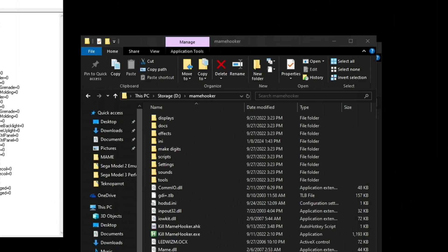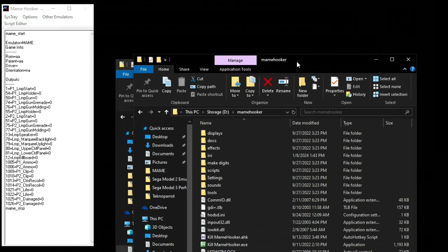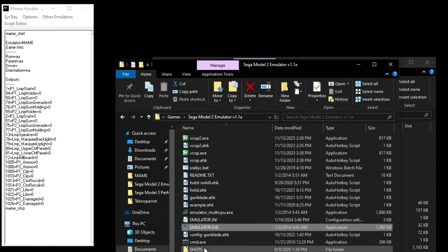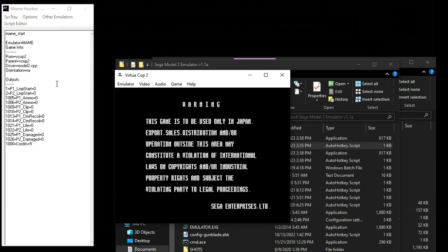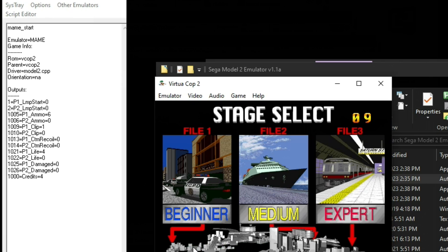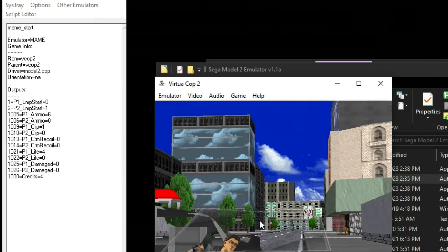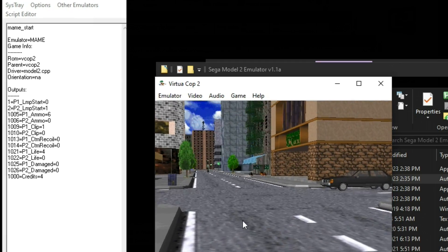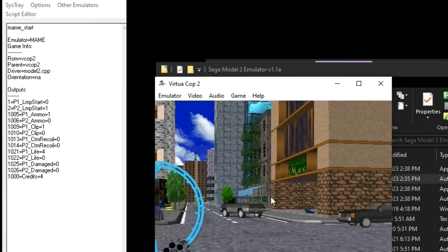You'll see an icon for it in your system tray. Right-click that icon and go to Show Debug — that brings up the debug window. It'll probably be blank the first time, but once you launch a game, preferably in windowed mode so you can see both at the same time, you should see Mame Hooker hook that game and show your outputs in real time. This is just for troubleshooting or initial setup. What Mame Hooker is doing is running in the background constantly listening for any game that's sending outputs.